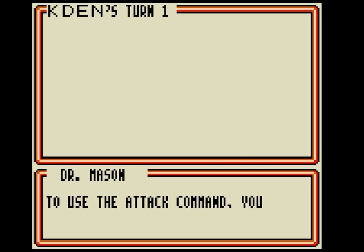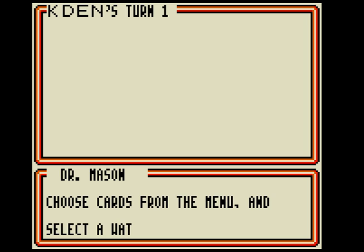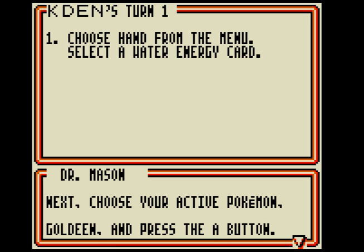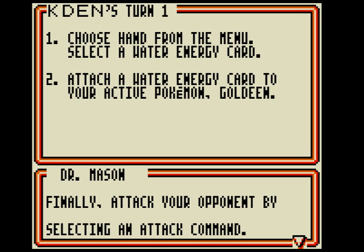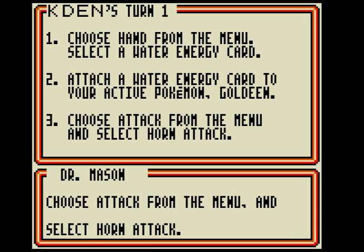You drew a Water Energy. To use the attack command, you need to attach energy cards to your Pokemon. Choose cards from the menu and add a Water Energy card. Next, choose your active Pokemon — Goldeen — and press the A button. Then the Water Energy card will be attached to Goldeen. Finally, attack your opponent by selecting the attack command. Choose attack from the menu and select one attack. Gotcha.